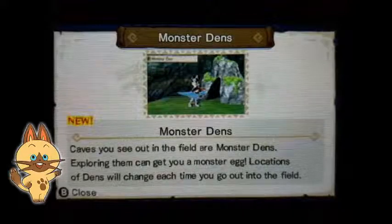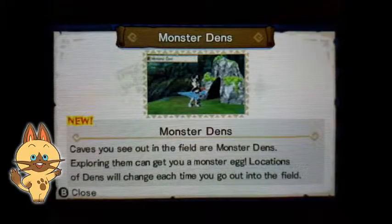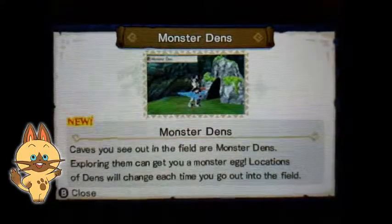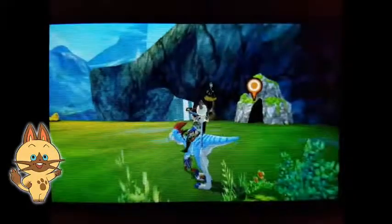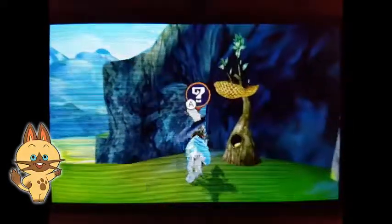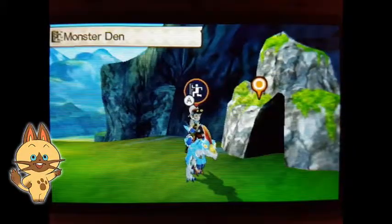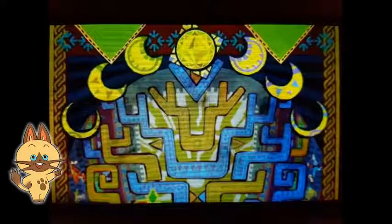Monster dens - caves you see out in the field are monster dens. Exploring them can get you a monster egg. Locations of dens will change each time you go out into the field. Ooh, what's this? Honey. All right, let's see what's gonna happen.